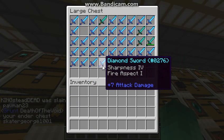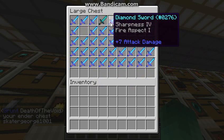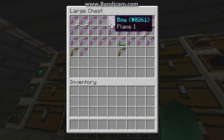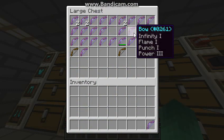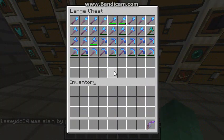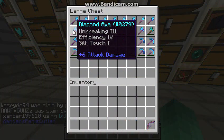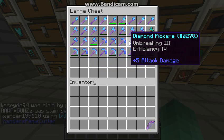Here we got swords. Sharp IVs, lots of good swords. Here we have bows. Lightning — put that on my ender chest. Here we have god apples, 17 and 19 regular gold apples. Here we got tools, some axes, and some picks.